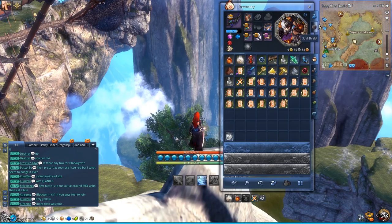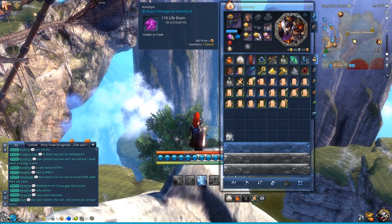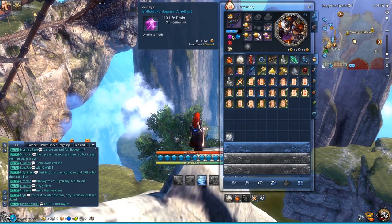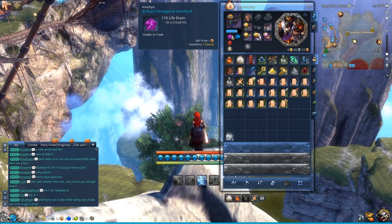In terms of gems, what you really want is a pentagonal amethyst that gives you lifedrain on a critical hit. This will deal damage for the stated amount when you crit, and you will heal for that amount. This is useful for sustainability, especially when leveling.